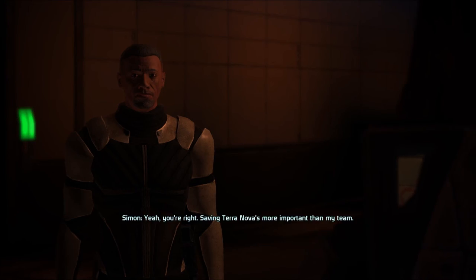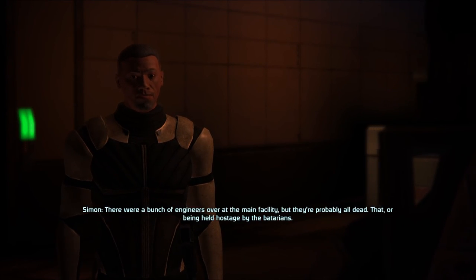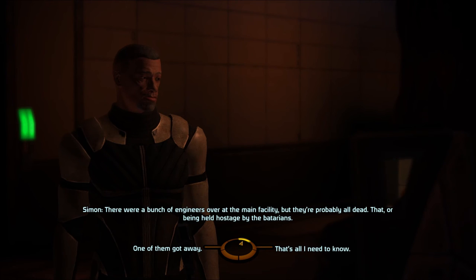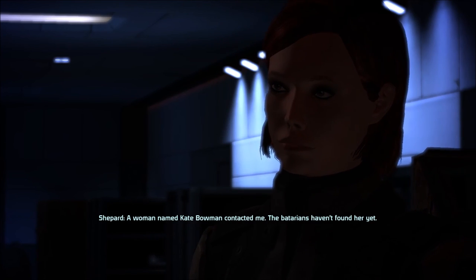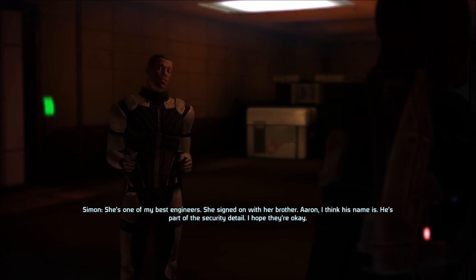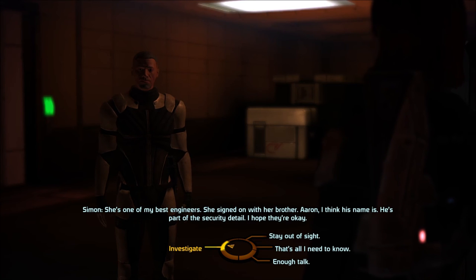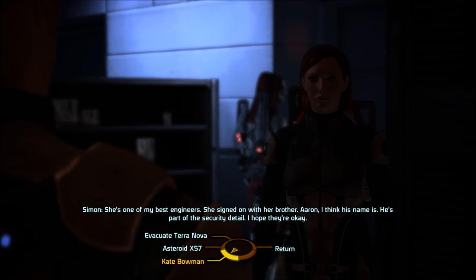I'll do what I can and look for them, but the torches have to be my priority. Simon agrees — saving Terra Nova is more important than his team. There were engineers at the main facility, but they're probably all dead or held hostage by the Batarians. One did get away — a woman named Kate Bowman contacted him. The Batarians haven't found her yet. She's one of his best engineers. She signed on with her brother Aaron, who's part of the security detail.